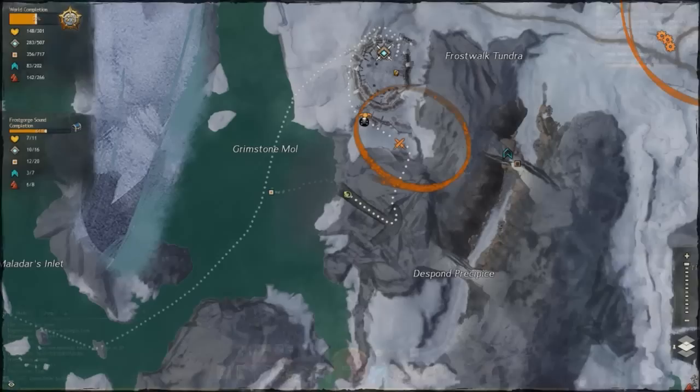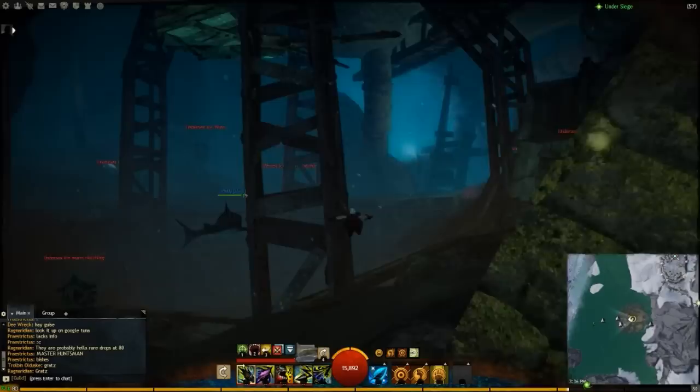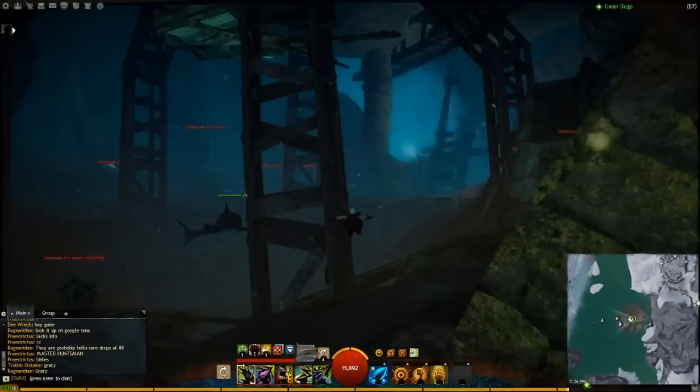Go to this cavern and swim straight to the middle. There's like a tube, for lack of a better term, in the middle — you don't need to swim all the way down that. You really just need to come right into here, and right about in this zone it should pop and give you the point of interest.